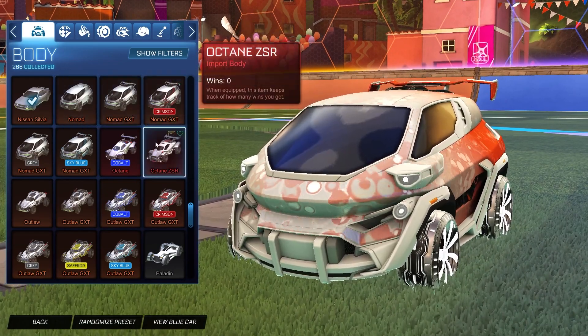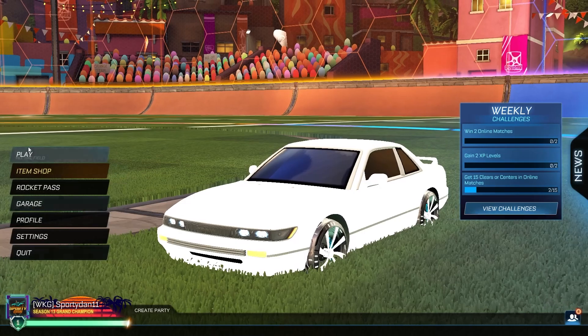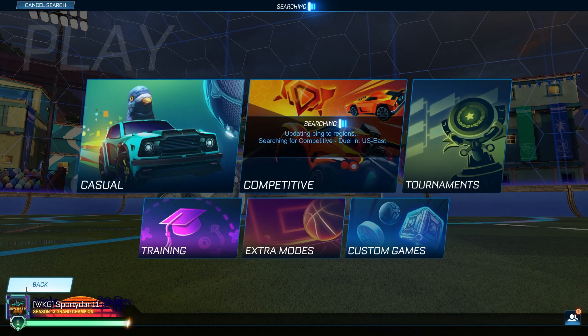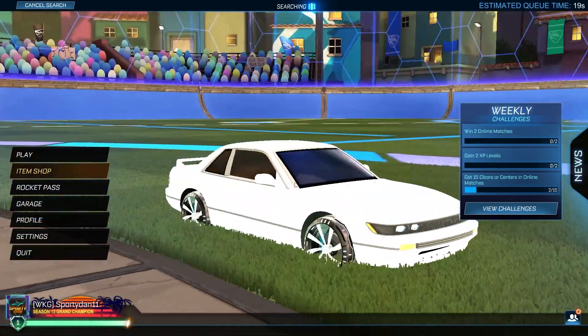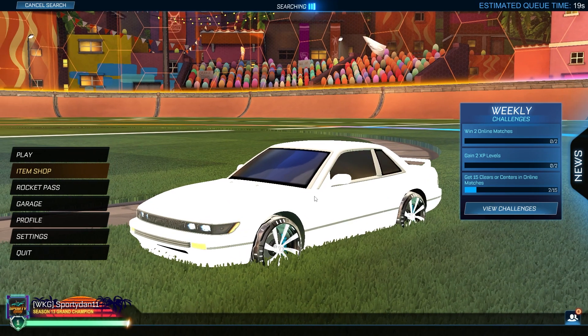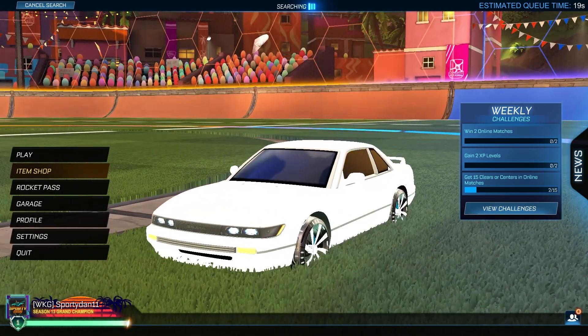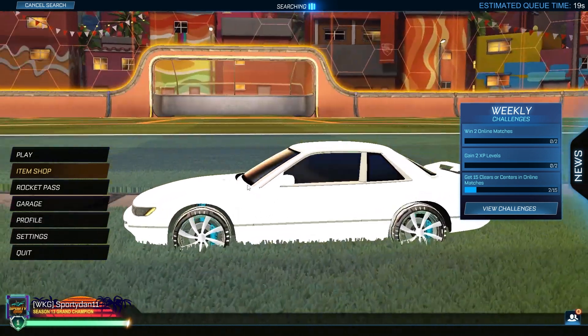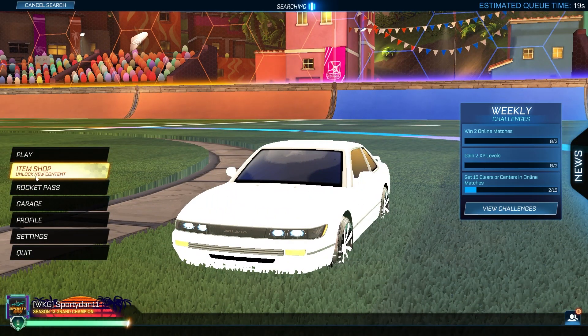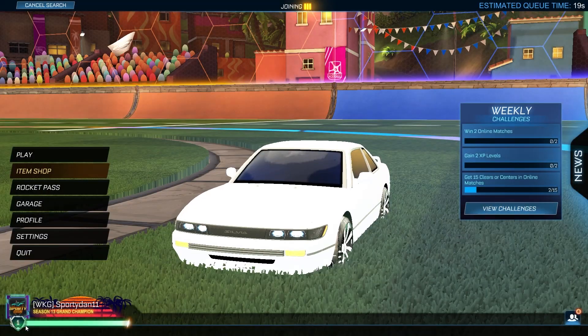It only works right now on the Nissan Silvia, so let's hop into a game. I have one game already because I recorded earlier but forgot to put on the Titanium White version, which I felt was worth redoing. Here we are with the all Titanium White car — literally the best glitch so far. It looks amazing. I wonder if it works on the RLE edition but unfortunately I don't have that.